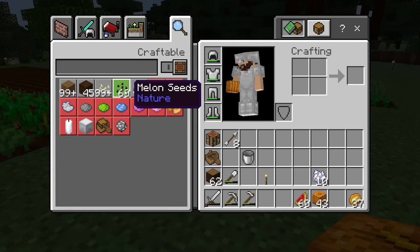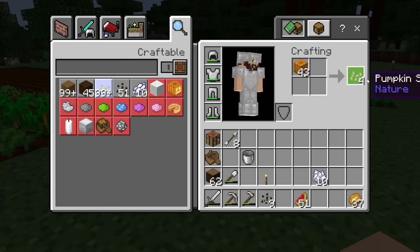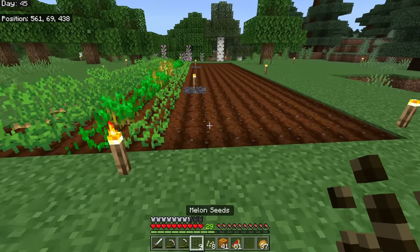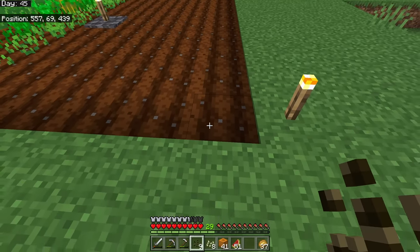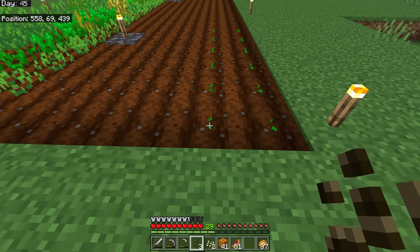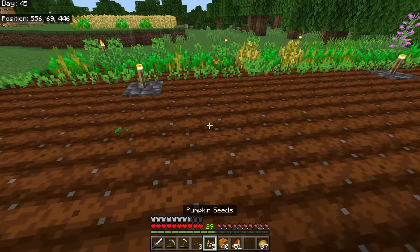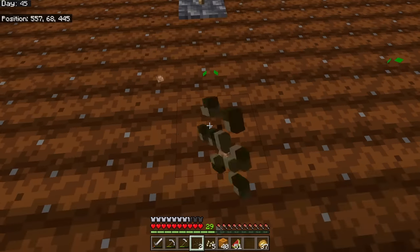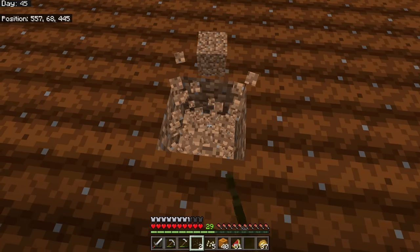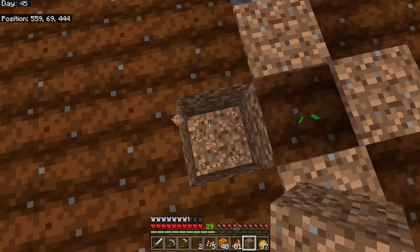To plant melons and pumpkins you first need to convert them into seeds. Melon slices turn into melon seeds — one slice per seed — while one pumpkin turns into four pumpkin seeds. These are planted differently from other crops: a pumpkin or melon stem grows and then spreads the fruit over to any adjacent dirt, grass, or podzol block — not onto farmland itself. So you need open non-farmland spaces around each stem for the fruit to grow into.